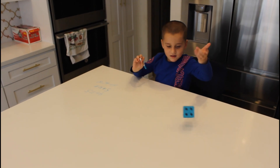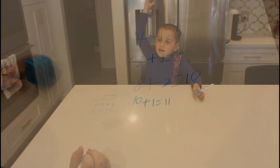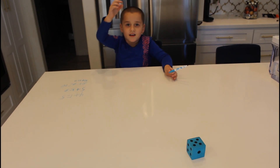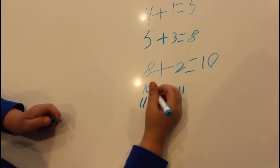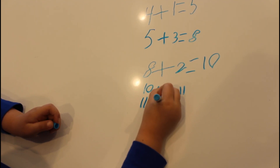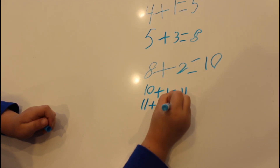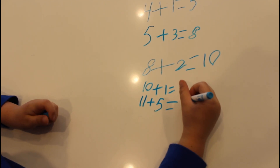One. Ten plus one equals eleven. Five — nice roll. Eleven plus five equals sixteen. Good job.